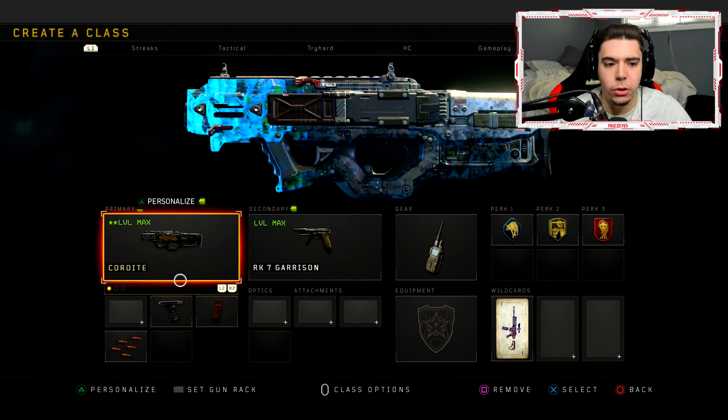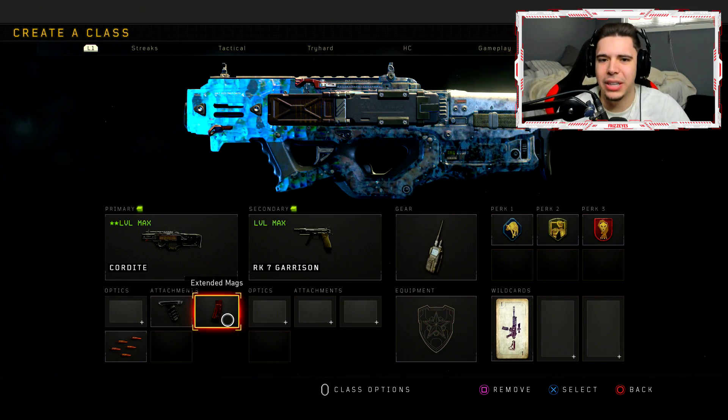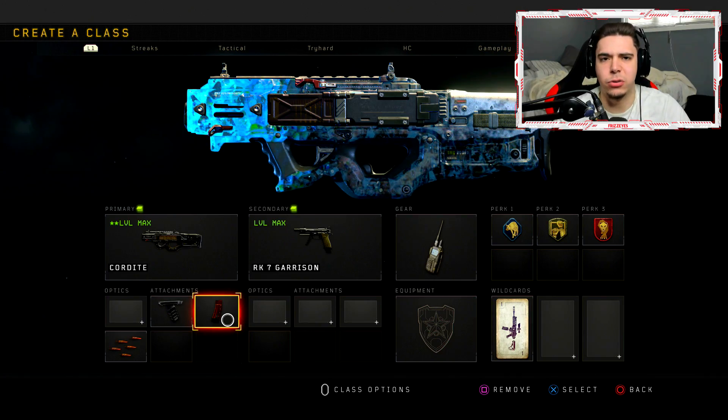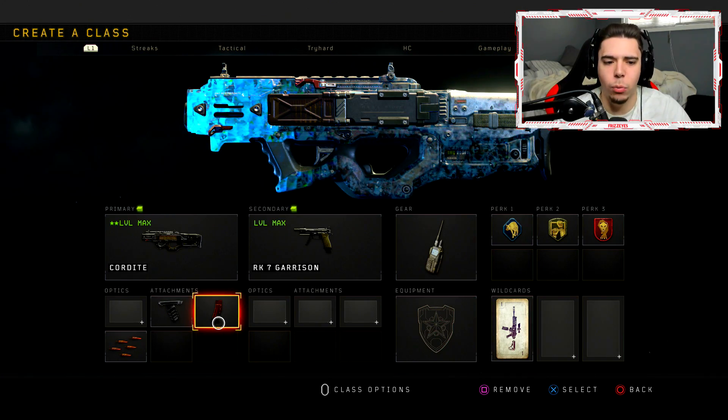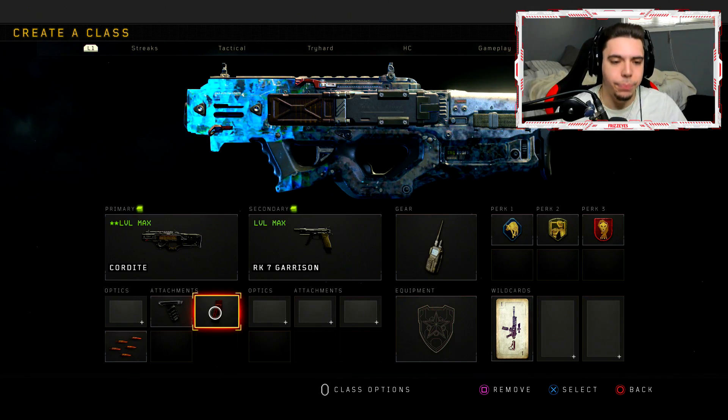Give the Cordite a try if you haven't recently — throw extended mags on it. I don't really recommend running belt feed because it overheats and it's just not a necessary attachment to take up a spot when you can just run extended mags. Who's gonna use 90 bullets and run out of ammo?